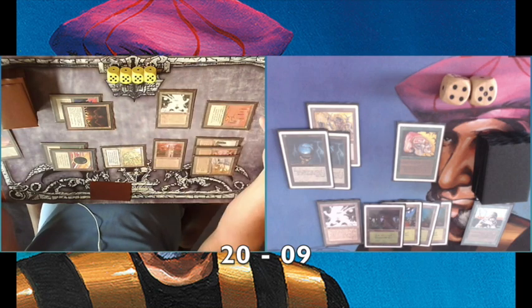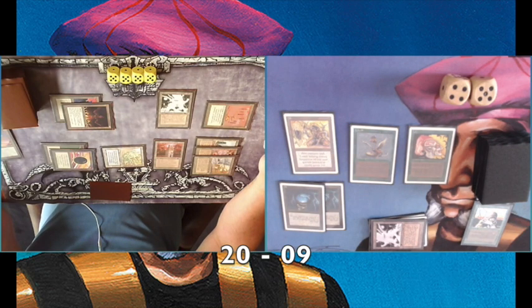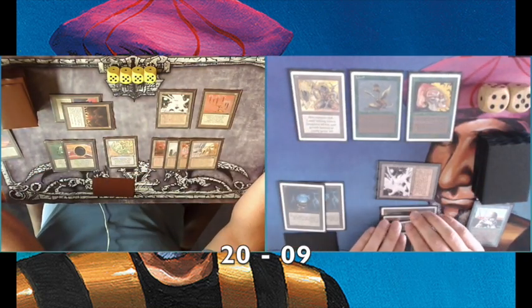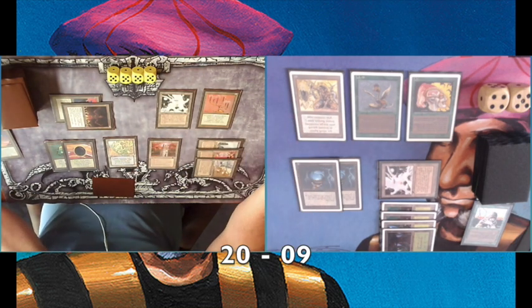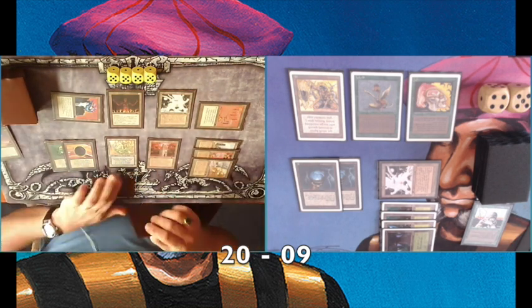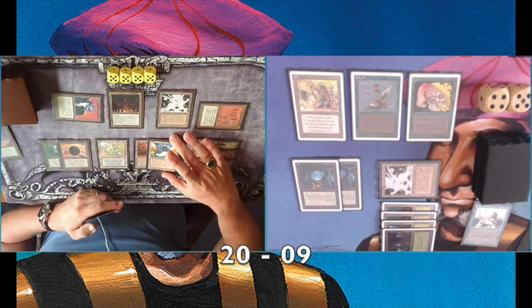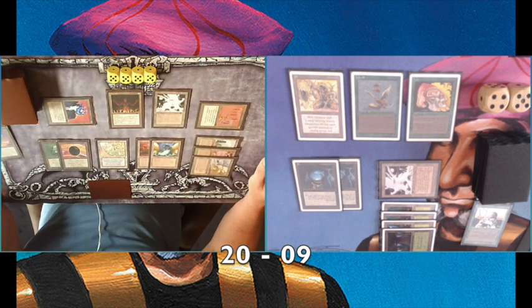In my end step I tap his Colossus of Sardia and his Maze of If. Now here's an interesting thing about Meek Stone and Colossus of Sardia: during his upkeep he can pay nine to untap the Colossus of Sardia. The Colossus doesn't untap during your untap phase anyway — that's a drawback — but in this case it's an advantage against the Meek Stone, because Meek Stone cannot keep it down. He's using his mana to untap the Colossus of Sardia. And there's also an interesting combo with the Maze of If: he can attack and after damage is dealt, use Maze of If to untap his Colossus.